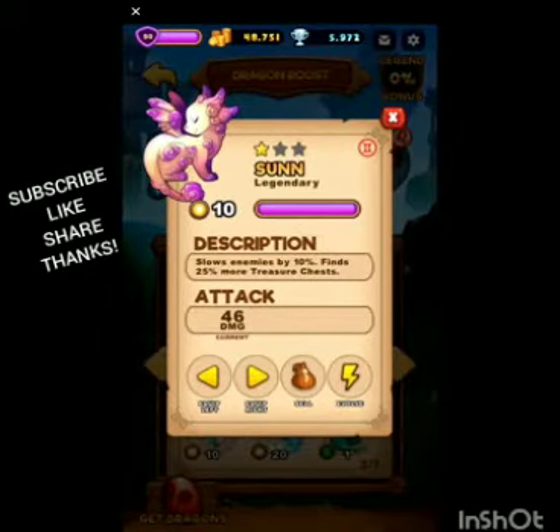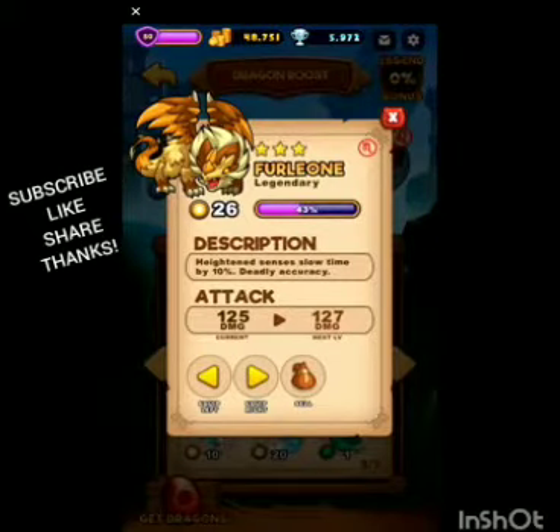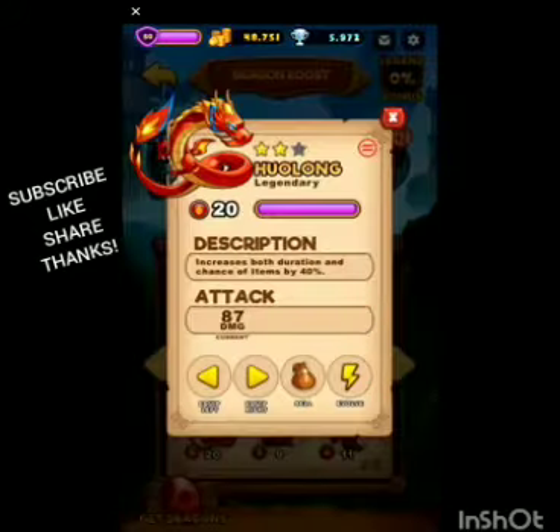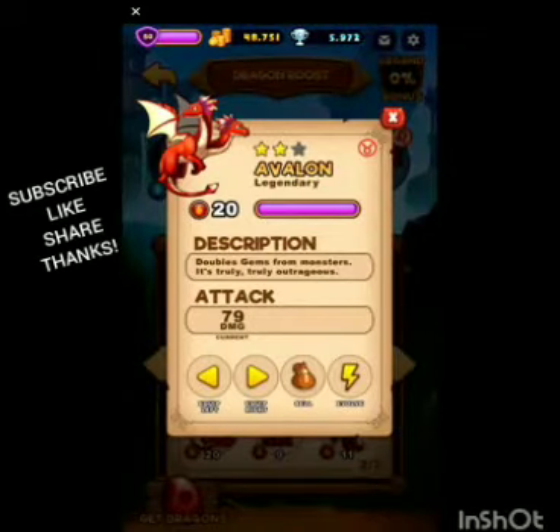Once again we have slows enemies and more chests — that's okay, but slowing enemies in this game is not that great. Heightened Sense — I was confused by this guy, but I looked it up and it slows the speed at which minions come down. You might not notice it at first, but some people on YouTube have timed it and yes, it does slow them down. I'm just waiting for another copy to evolve him.